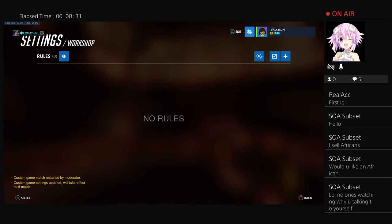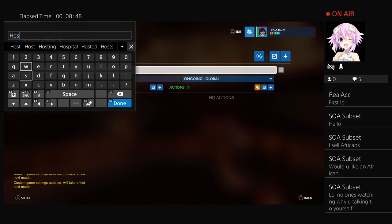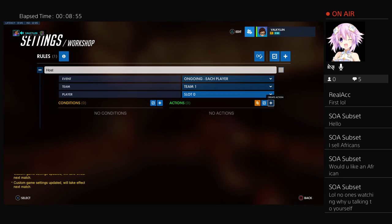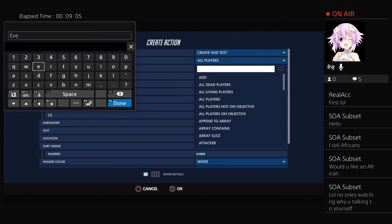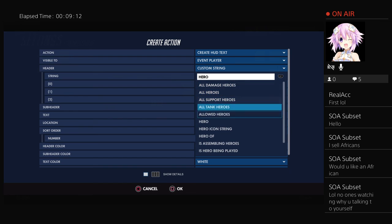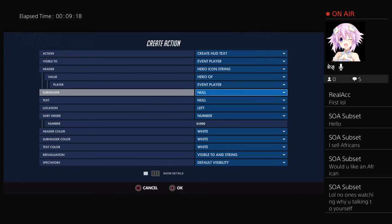Now if you want to do what I do — you see on the left side of your screen it shows the hero that I am, then my name, and then it says 'is host of the lobby' — to do that just add a rule, name it 'host.' Go to ongoing player, team one, slot zero. Create an action, do 'HUD text' again — hard text visible to event player. For the header, type in 'hero' and go into hero icon string, then hero of event player.